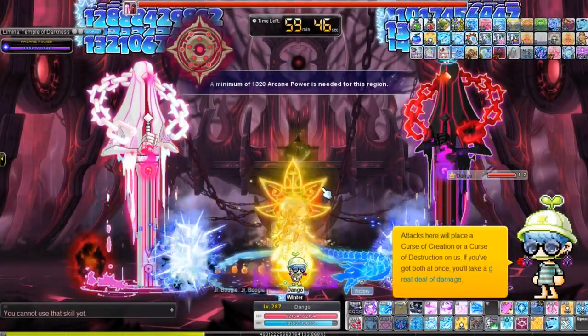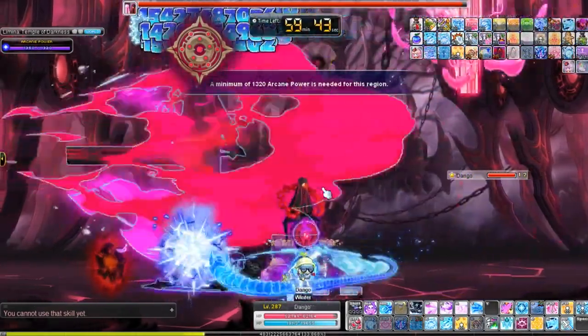Buccaneer is a high consistent DPSer with high mobility and a decently strong mini burst.